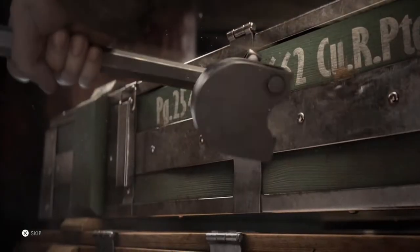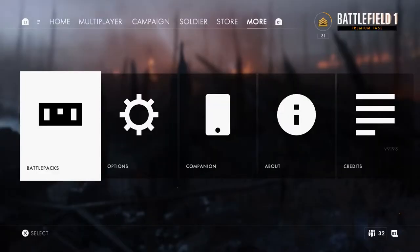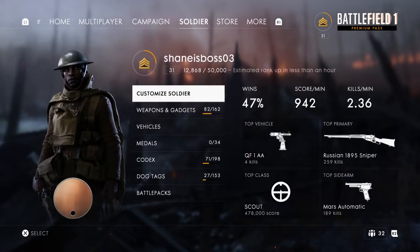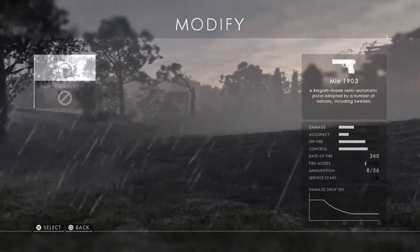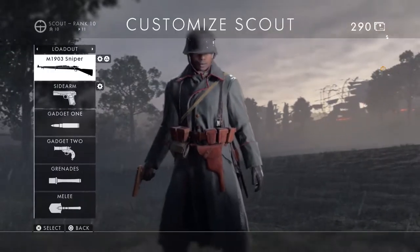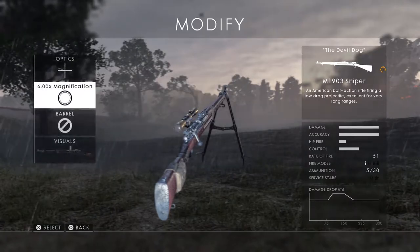They need to add more stuff to these battle packs because I feel like I'm just getting the same stuff over and over again. Alright, we're gonna go into multiplayer and try to use some of the stuff I just got — probably just gonna use the M1903. We'll see if I can use the right pistol. I bought this pistol too since I got a skin for it. We're gonna throw this skin on — oh, that actually looks really nice on this gun. Let's get some rush sniping going.